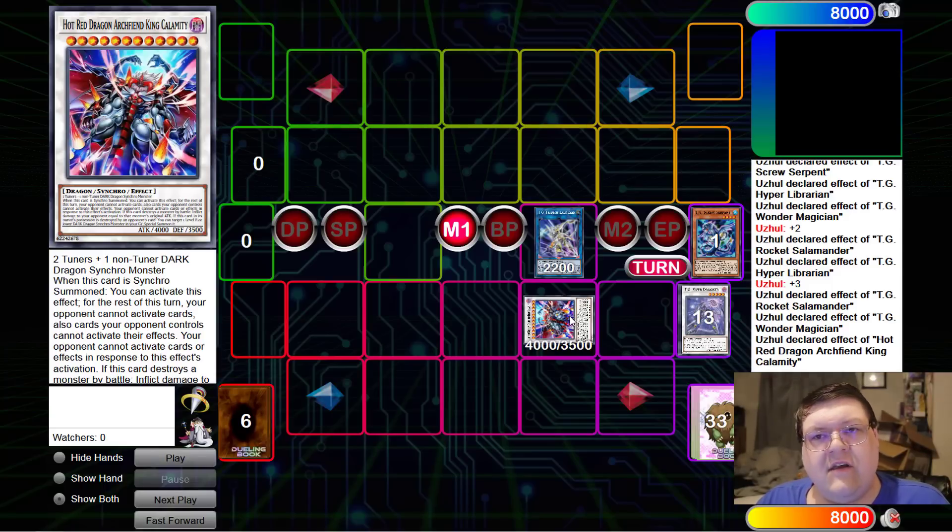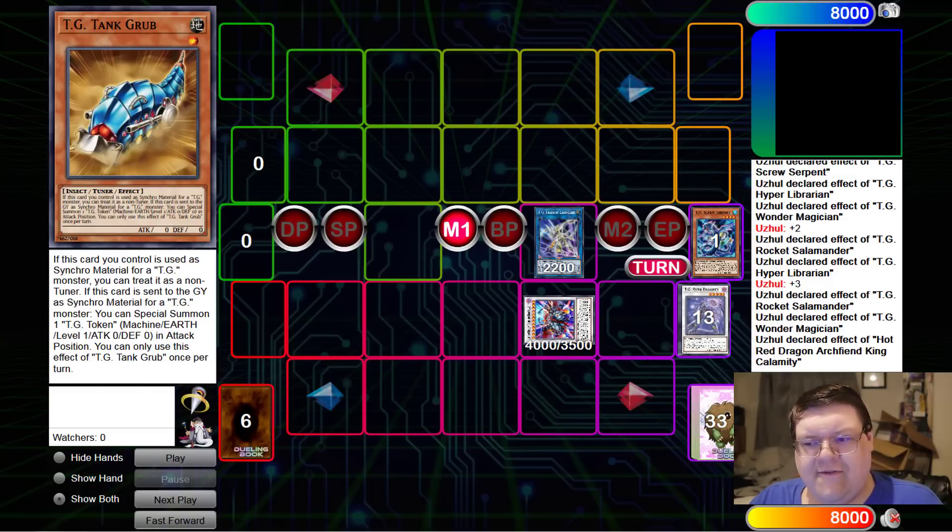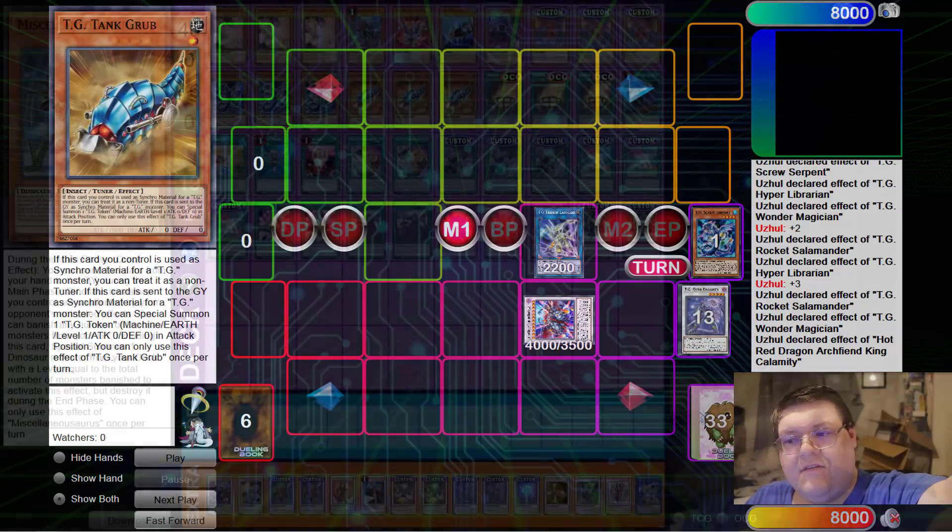I'm actually physically disgusted that this deck is able to do this. Now all things considered, this was literally a two-card combo to showcase what this deck can actually do. There are other combo lines and methods with Rocket Salamander because this is literally one of the best cards the deck has for combo extensions. So that should be a pretty good showcase to get your foot in the door — TG actually looks like it might be a little bit fun. We're going to pass over so you can take a look at this deck list.